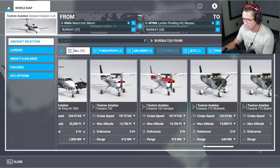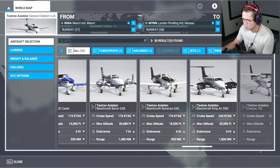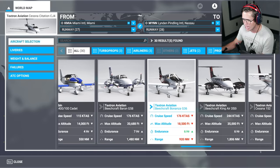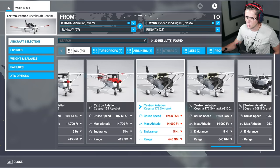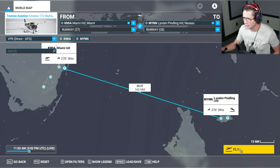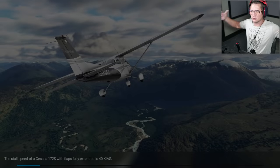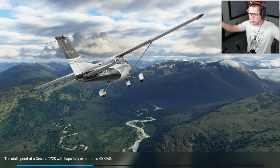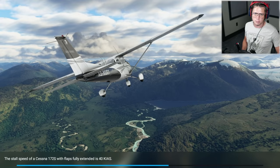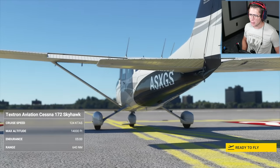I'm tempted to do the Cessna. We could do the Beechcraft Bonanza, but I'm going to go with the Cessna 172 Skyhawk. It's going to take us a little bit more time to get there, but that's all right. It's a different brand of aircraft — I don't want to stick with the same brand, I want to branch out. That's actually the Skyhawk right there in the loading screen. It was meant to be. Look at this pretty bird — it's going to be the perfect little personal aircraft.